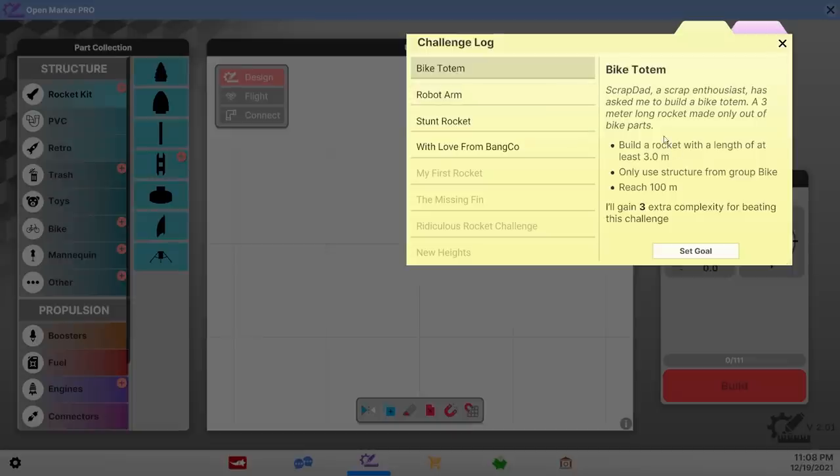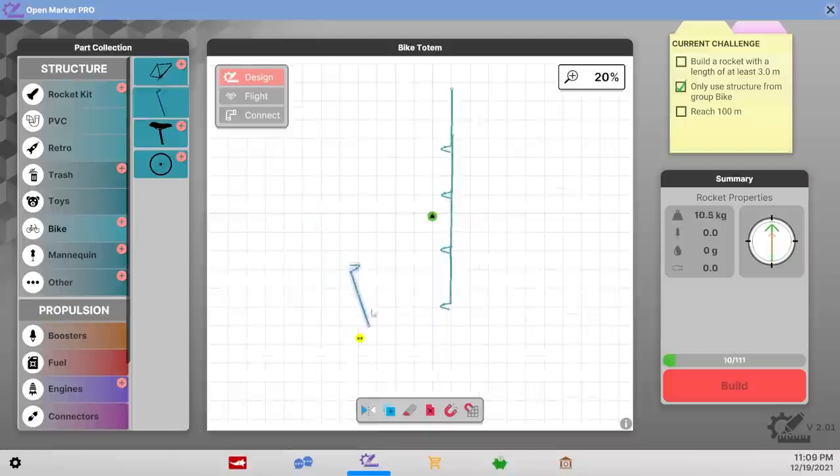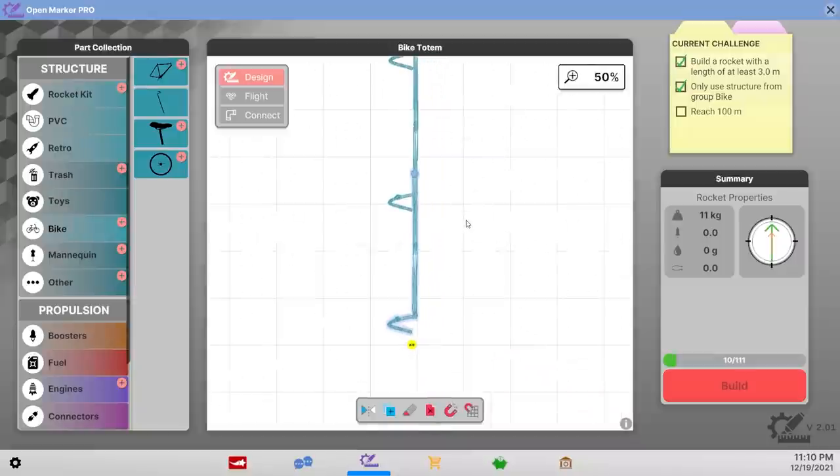We got a naughty combo — 20,000 views. Next is the bike totem: a three-meter-long rocket made only out of bike parts. I mean I don't see why not — all I gotta do is attach a bunch of rockets to something long and straight. Three meters is obviously a little bit longer than I had anticipated, but that's fine. We can still get this into space — all we need to do is get that 100 meters up.